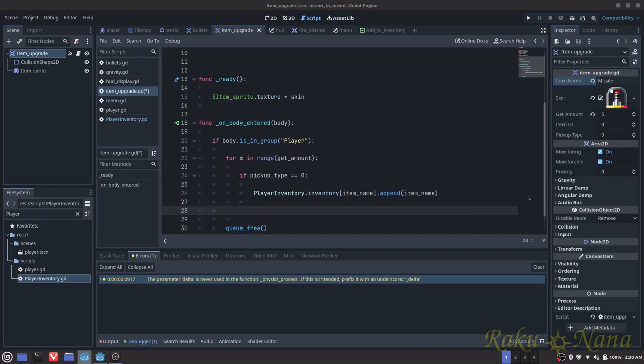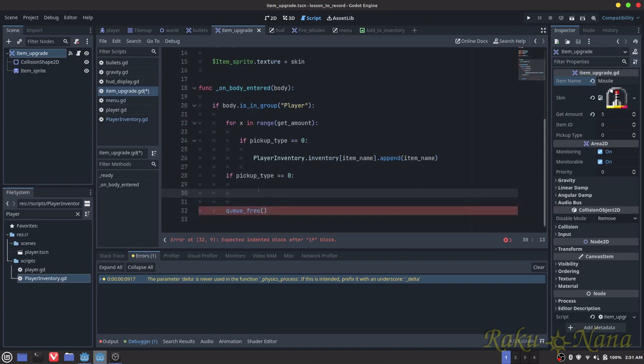I need another one that's also going to check if it's an upgrade, but I only want to check it once. So again, if pickup type is equal to 0, I want it to add it to that item tracker we created earlier. Let's do player inventory dot item tracker.